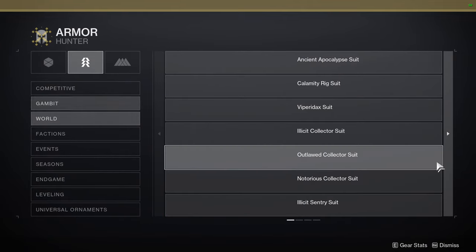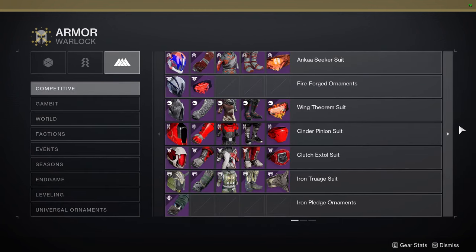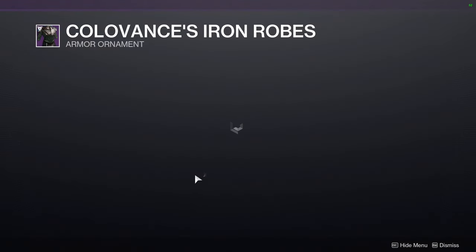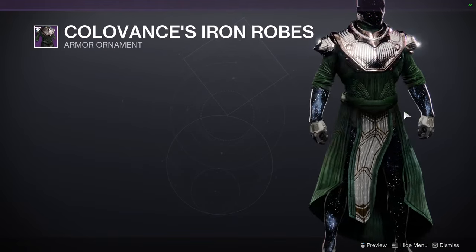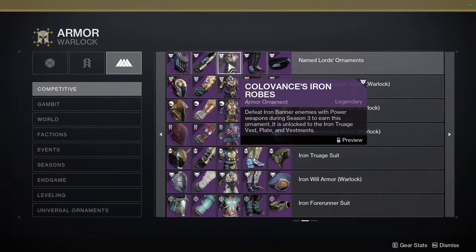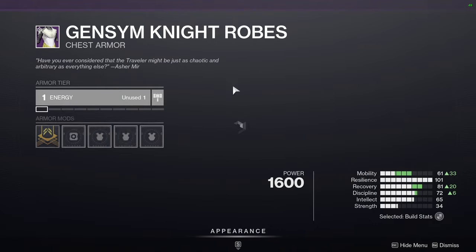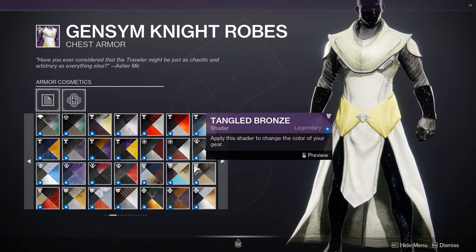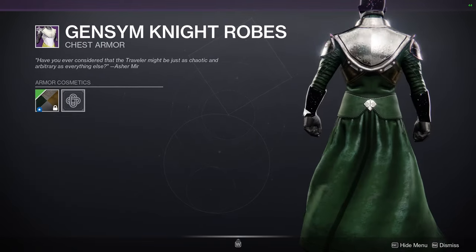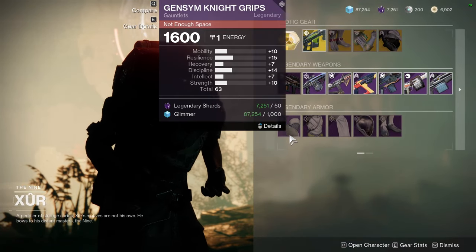The Warlock chest piece is funny because it's a similar piece to an Iron Banner set — not the same piece but similar geometry. It's kind of boring looking, honestly. The boots are boring and the bond is just rough. The one I'm talking about specifically is this one here — same geometry but it doesn't have the pointy bits and the texture is completely different. If you don't have the named Lord's Ornament chest piece and want something similar, you want the Jensen Night Robes. That's the closest thing you can get. I think the Iron to Steel shader would make it look pretty close. I definitely think some pieces you should pick up for Titans and Hunters, not so much for Warlocks.